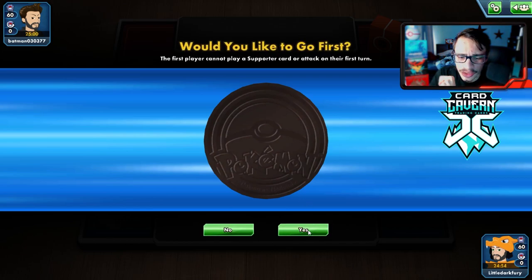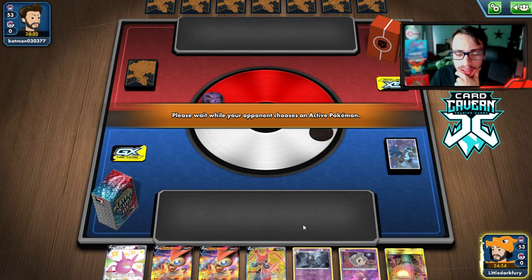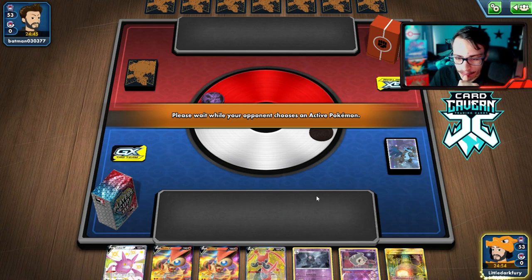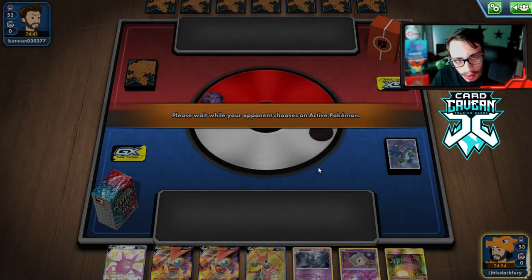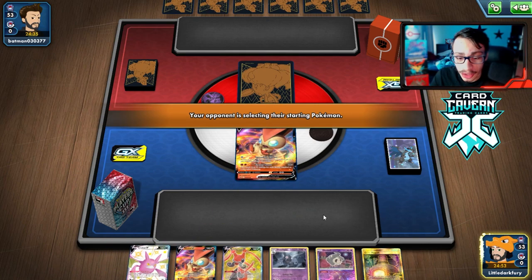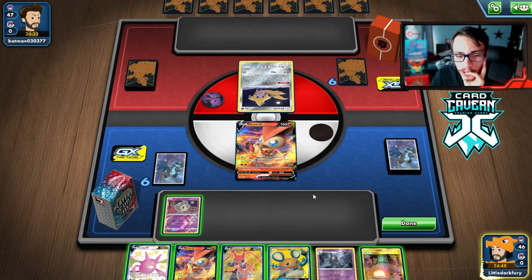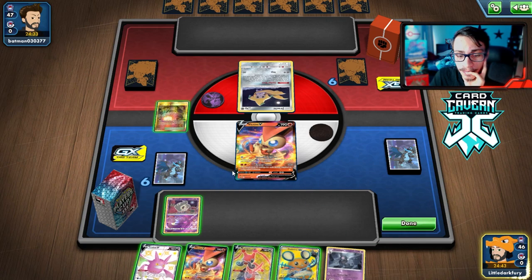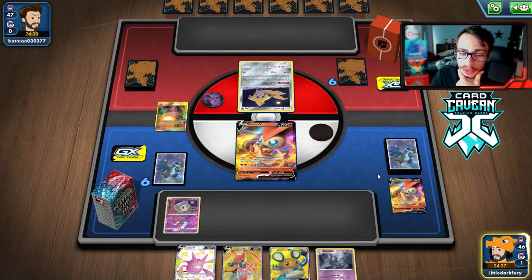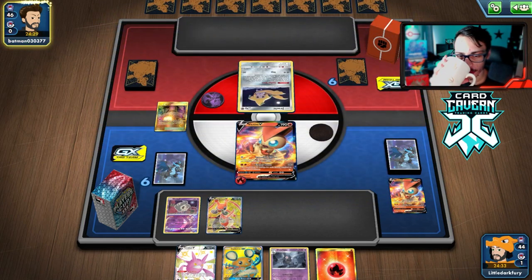That was way closer than it should have been, but that's ADP for you — it just has so many annoying tool cards that make it super hyper aggressive. Sometimes it can be closer than you think even when you're playing a Welder deck. Getting into another match, probably our last one. We lose the coin flip. We're up against a fighting deck — could be Urshifu. Interesting hand, lots of basics — it's a pretty good hand actually. Hopefully our other Dusclops isn't prized.